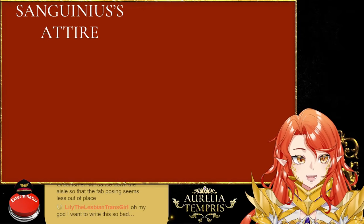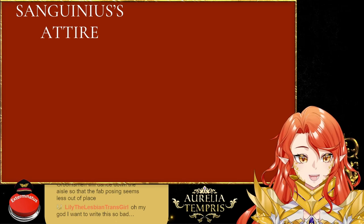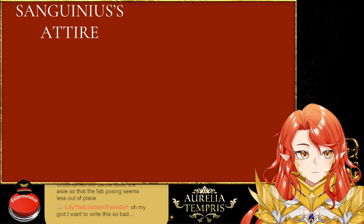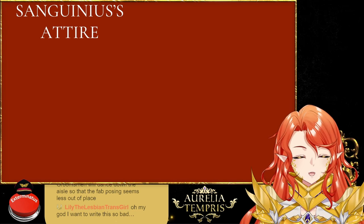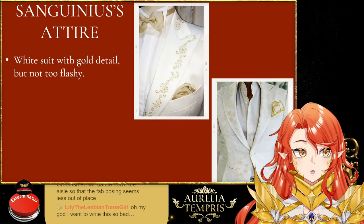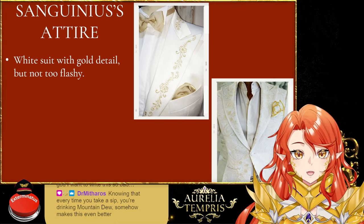Now we're going to get to Sanguinius's attire, which was very fun to think about. Same as before, I stuck with the theme of the suits. I decided to go with a white suit with gold detailing, but just not super flashy, kind of simple.